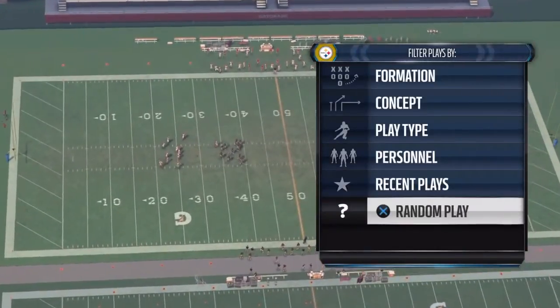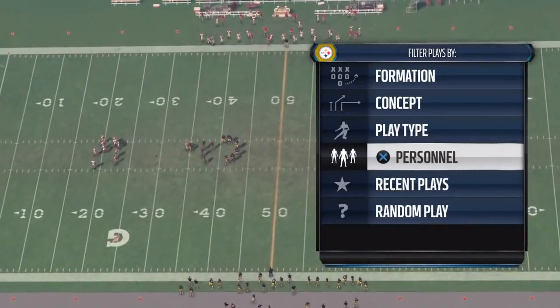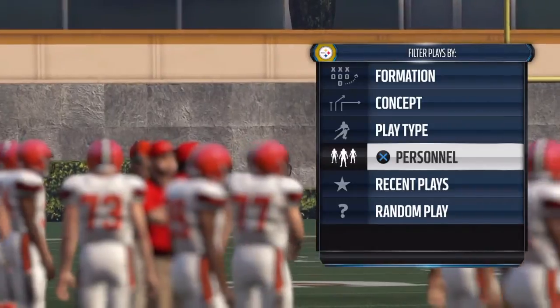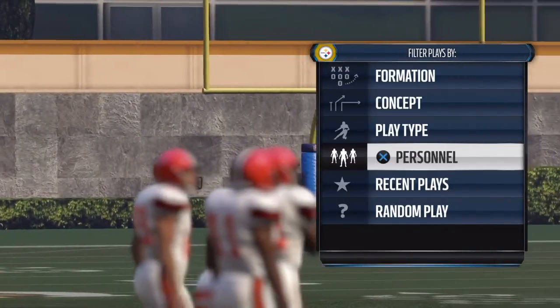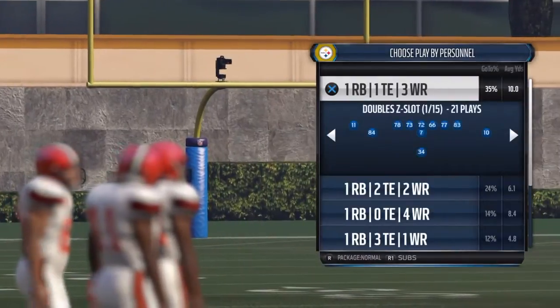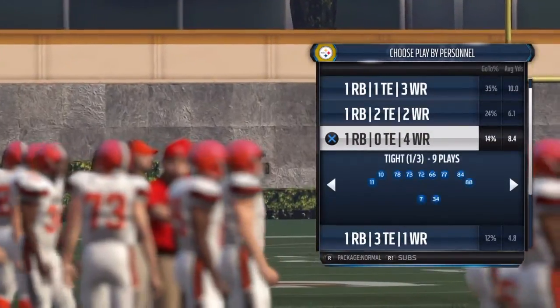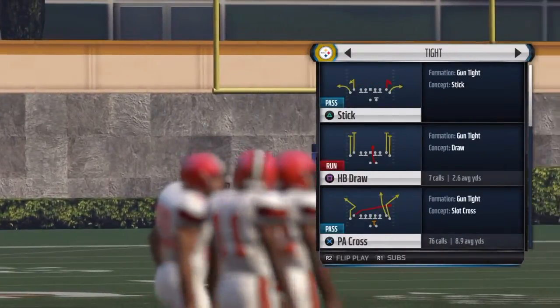What's up guys, this is MP Raptor 345 and I'm going to show you an unstoppable pass play in Madden 16. This works online on all pro — I don't know about all Madden — but it's in the Pittsburgh Steelers playbook. Go to personnel, then go down to one running back, four wide receivers, and it is called the PA Cross Down, at the bottom, third and one down.